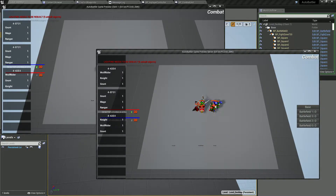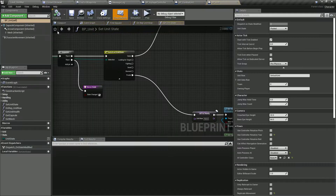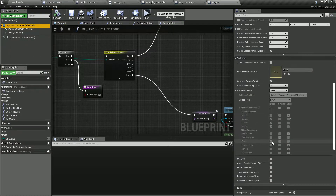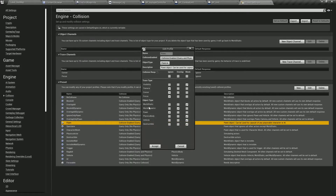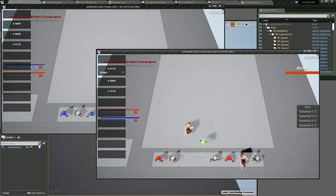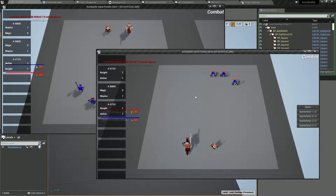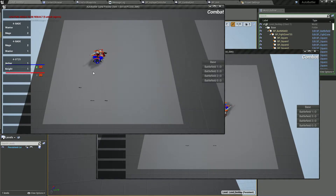We'll maybe just reactivate the collision between two combat units to see if it doesn't mess up with our unit pooler, because we actually disabled collision between units when we were dealing with our collision bug with the actor pooler. So we'll just re-enable that for the duration of the video and we'll see if we have errors. Apparently units are happy and they are no longer colliding into each other.